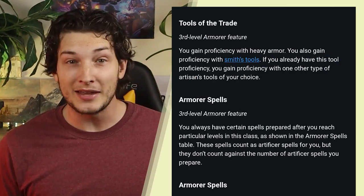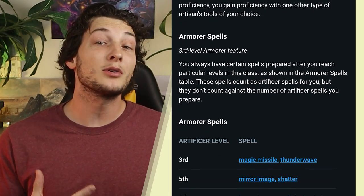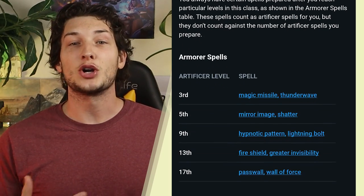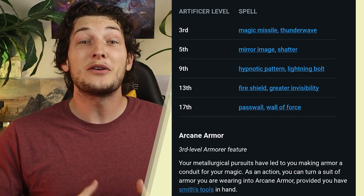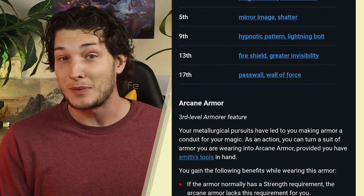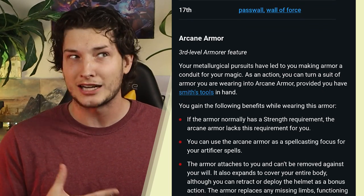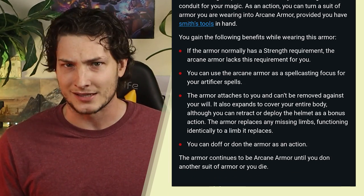You start out with a ton of abilities. You get proficiency in heavy armor and smithing tools, and then you have a number of spells unique to you added to your spell list. Then you can turn armor that you are wearing into arcane armor that allows you to use it as a spellcasting focus. It can't be removed against your will, and you have a retractable helmet.